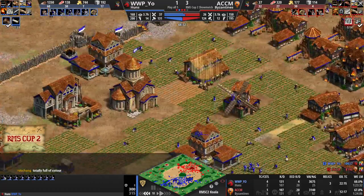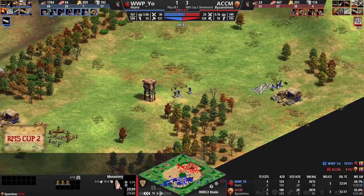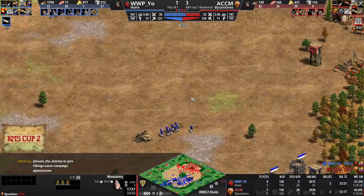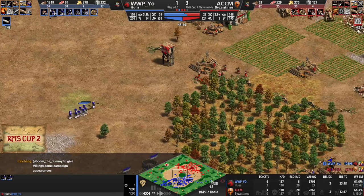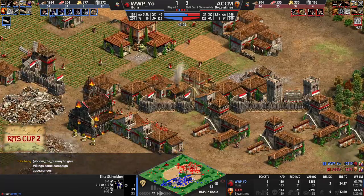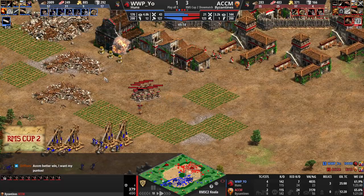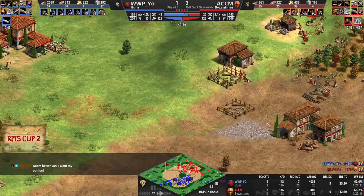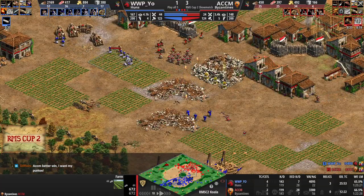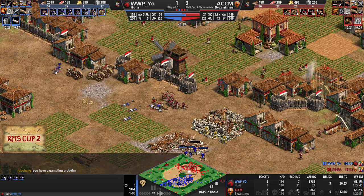Remember, no Ring Archer Armor for Huns. Bombard Cannon's not coming in for Byzantines. Yeo has a huge score lead right now as he's been taking quite nice fights, but I really worry for his long-term army composition. Two-Man Saw coming in for Mr. Yeo. Classic Halb-Arb counter.